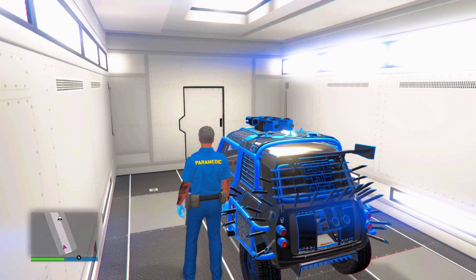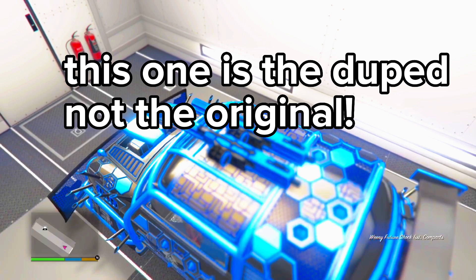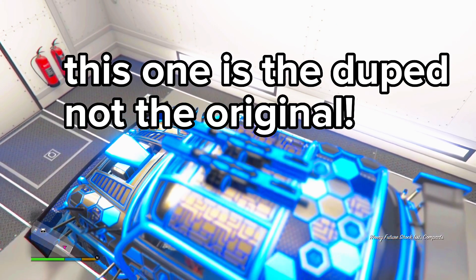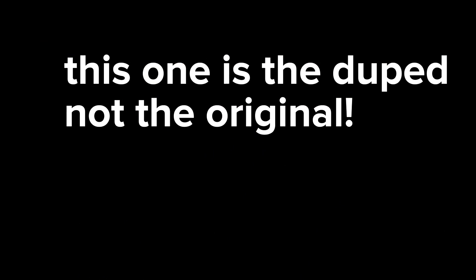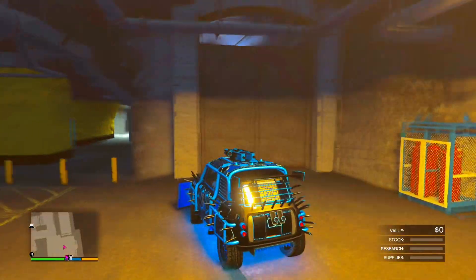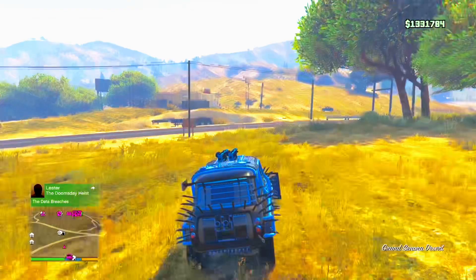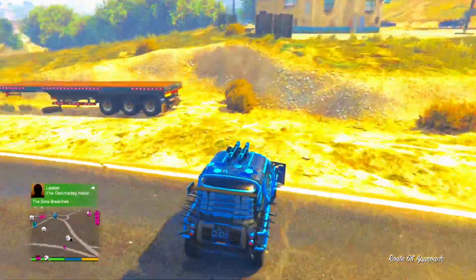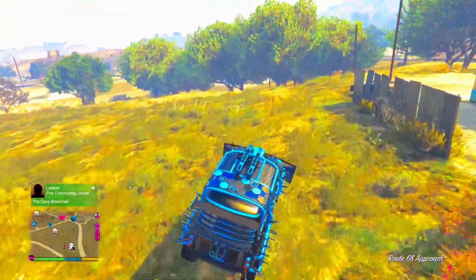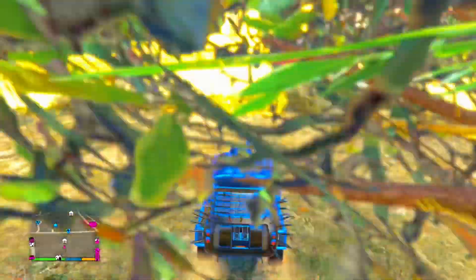Now drive the car outside the bunker. To clarify: the car you're driving right now is the duped car — this is the one you want to sell. Even though it looks like the original, it's not. The original is back at your garage, which is the one you called in earlier during the glitch. The car you're currently driving and exiting the bunker with is the duped version.